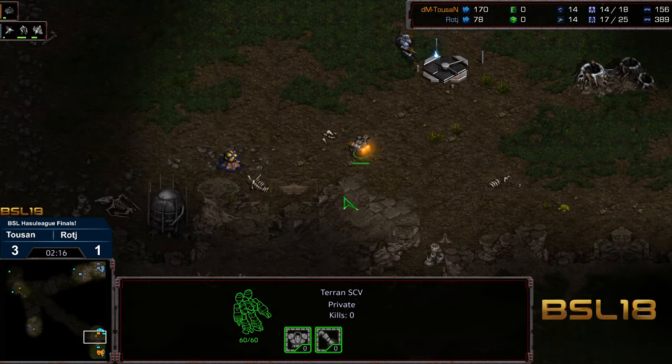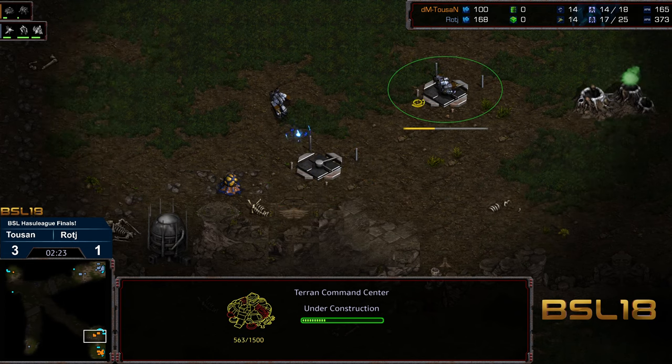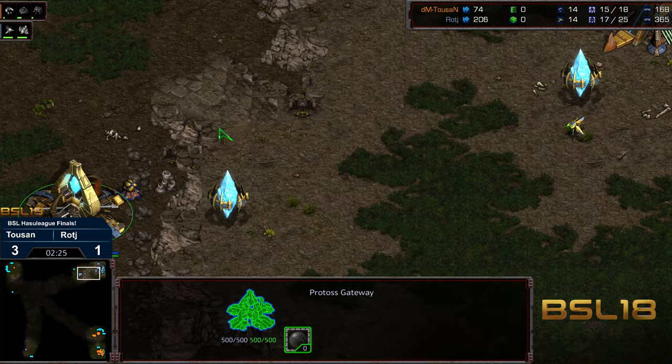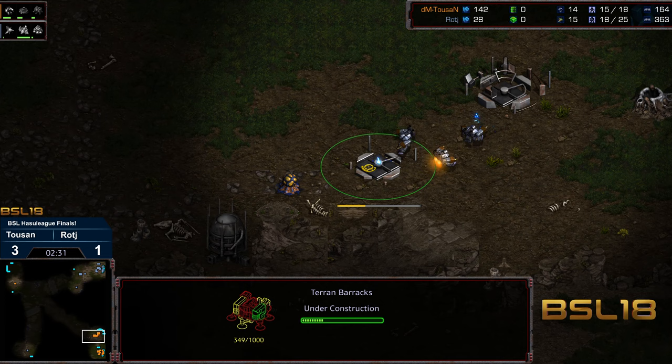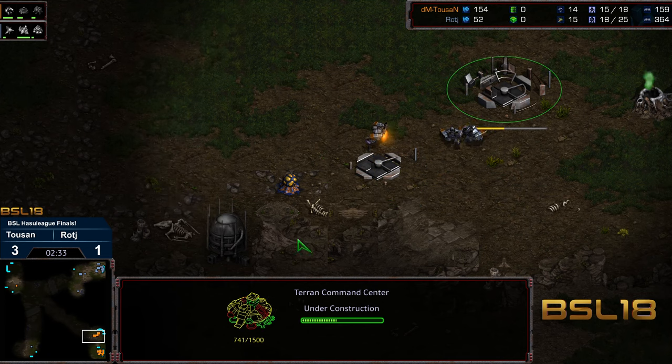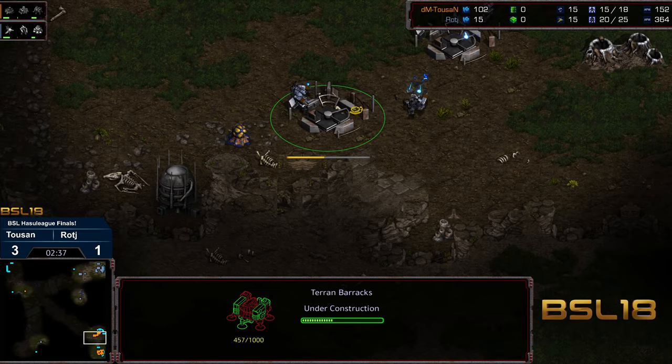The zealot won't know which direction to head, and this is very defendable depending on how Tucson responds. He needs to get that barracks up ASAP though. Raj scouting bottom left — basically you just put a supply depot here, field the marines, and it's a nice wall. The SCV is making its way towards the bottom right corner, so it'll be a tough but not impossible defense from Tucson.